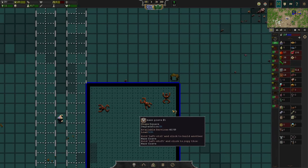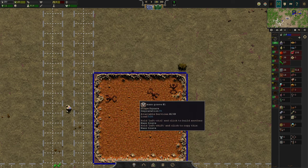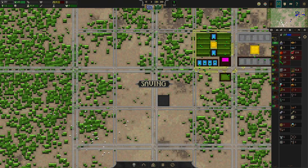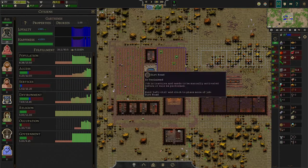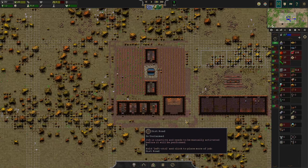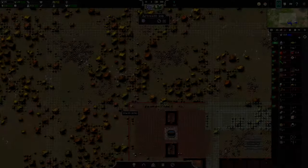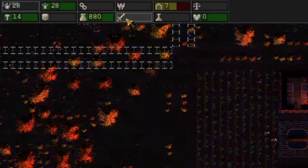GG bro. Look at that — it doesn't matter though, they'll keep coming in. What I'm gonna do is not export anything. It didn't say anything about exporting — it said to try to keep your money low. Enemies do get attracted by your treasury.